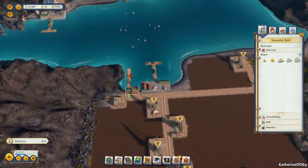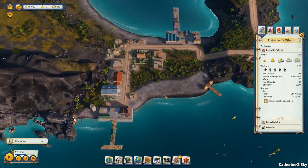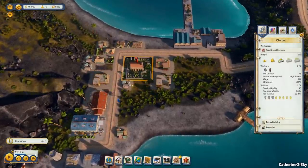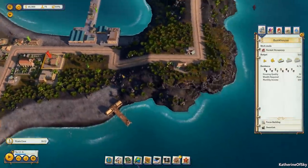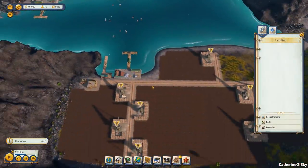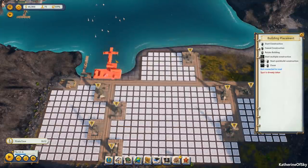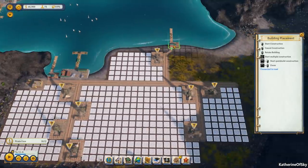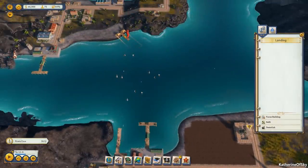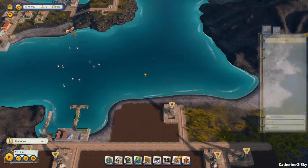We do have a fisherman's wharf here catching some fish, so we do have food after all — this is great. Teamster's office, construction office, bunkhouse, chapel, some housing buildings, and our dock over here. We have a landing — we do need a teamster port. Let's get that going because that's kind of important. Oh, that already is a teamster port. Okay, great. I think our people can go back and forth — I don't think they need a ferry.